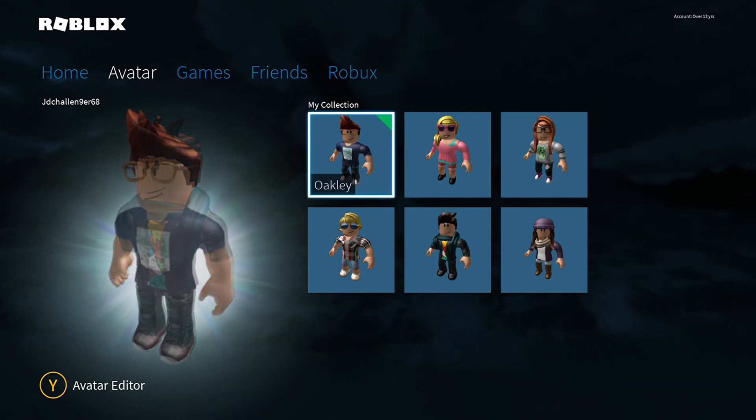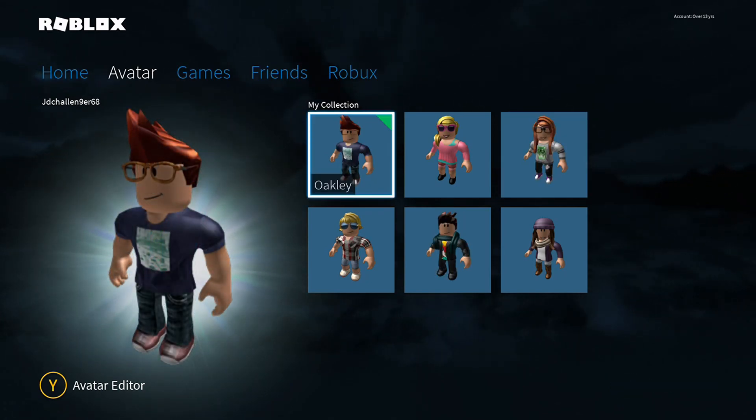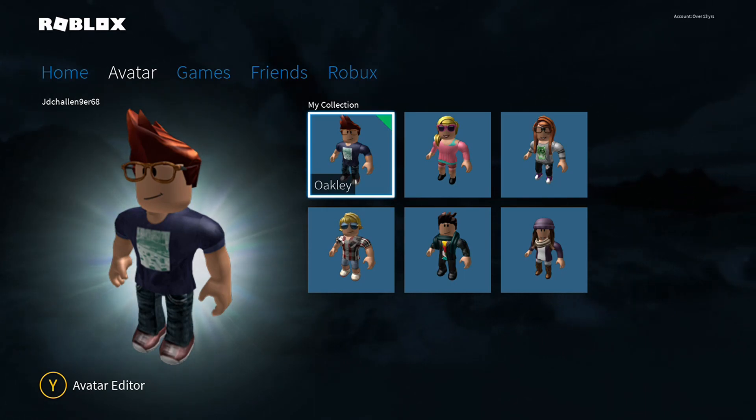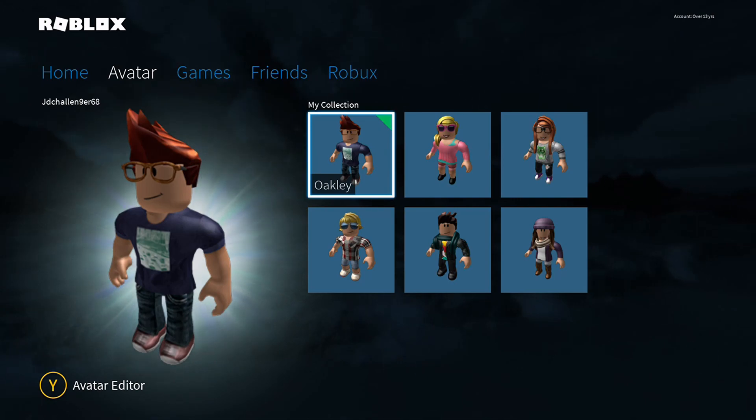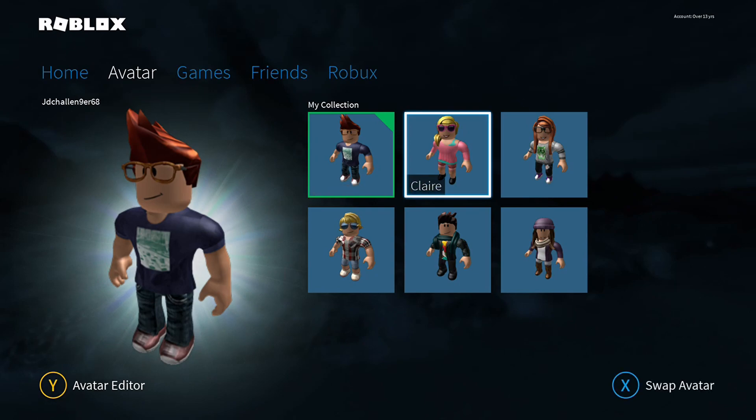Next one is Oakley. Oakley is the one I use in the game, so he's actually my main character. The reason I chose him is because he was the one I liked. He's got glasses on, mechanical-style hair, a nice t-shirt, trousers, and some really nice shoes. He's got nothing on his hands.